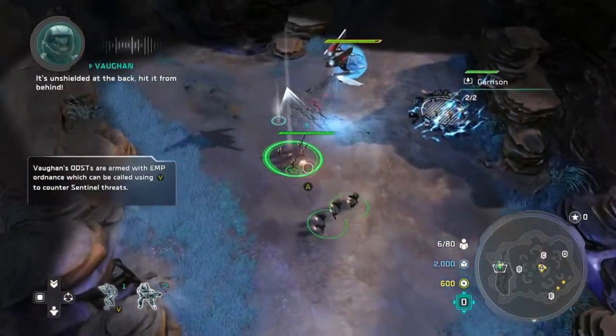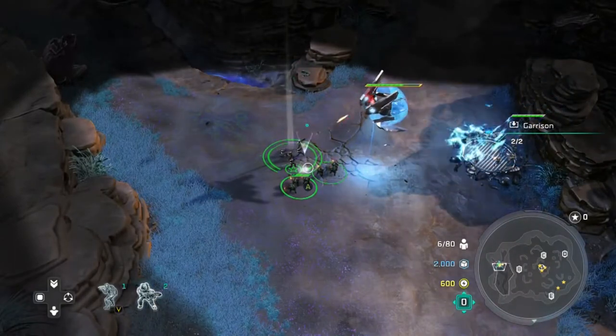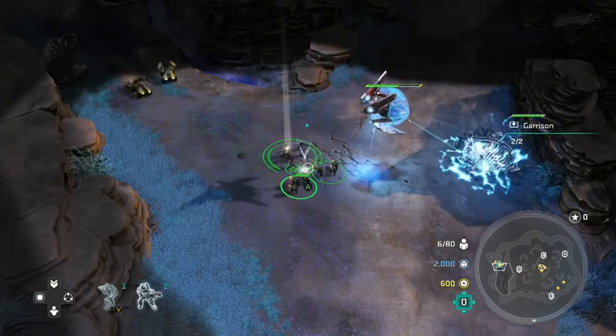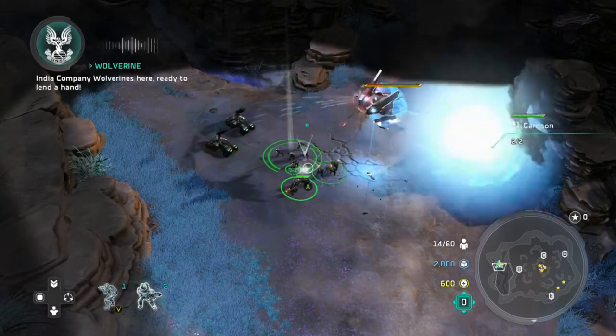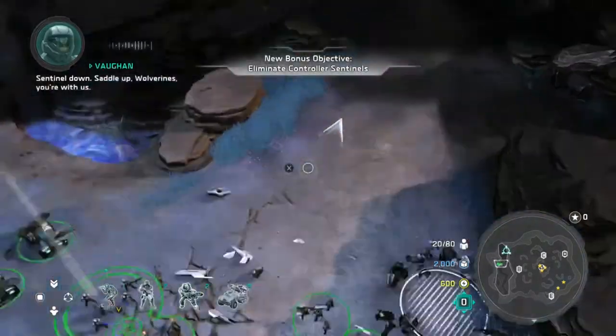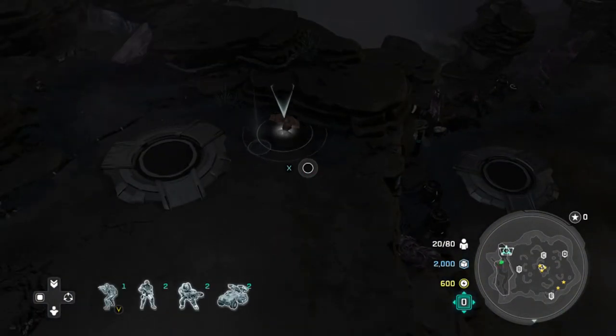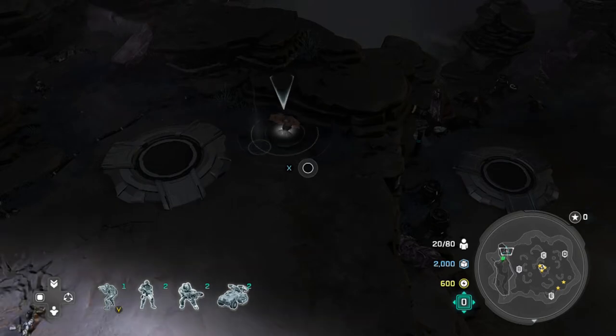To start up this mission, it's pretty straightforward at the start - just follow the directions you're being given. We go up behind this big controller sentinel and take him out from behind. You can see he has that big shield on the front, but if we go up behind him he has a vulnerability back there, so run up and take him out from behind.